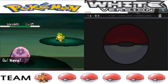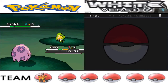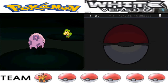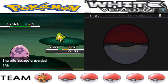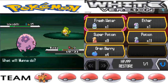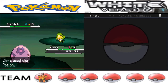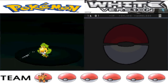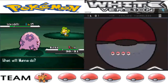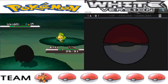Taking out Miyuna here. It's using Razor Leaf — that move hits all targets in a double battle. Swaddle doesn't learn many moves, but it is one of the better Grass types in the game. I would either pick the starter or Swaddle. I'm using Yawn to try to get it to sleep so I can throw a Pokeball at it.